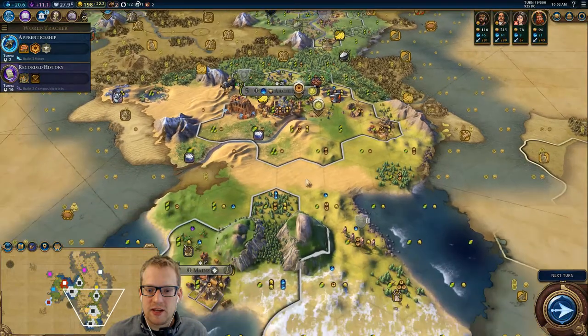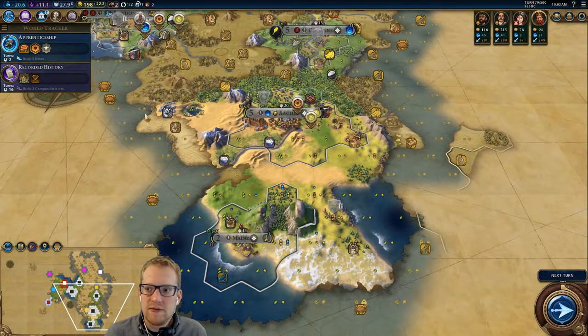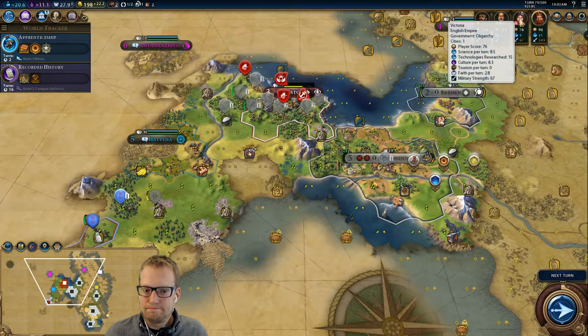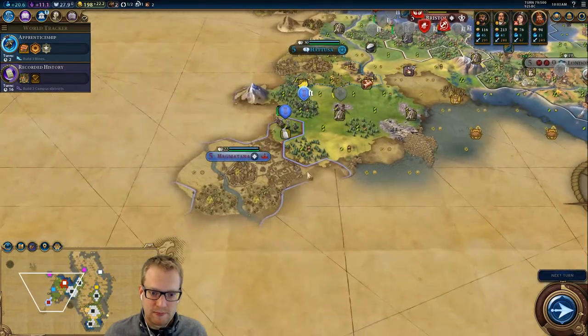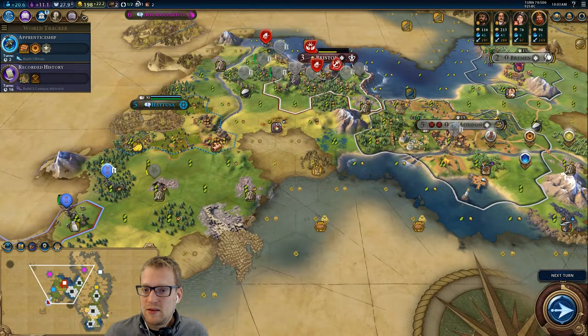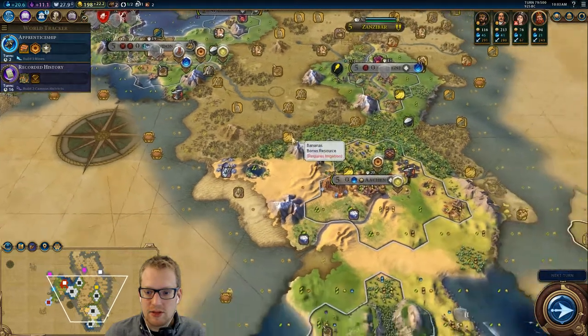Our capital can hopefully carry us a little bit here because we are lacking in a few other ways. We want to just eliminate Victoria, and we found Persia. Persia makes me nervous — both these civs already have science. Our military score isn't so bad, so maybe they won't be wholly aggressive, but we have a whole bunch of teching up to do.